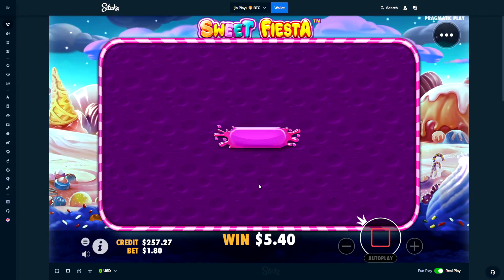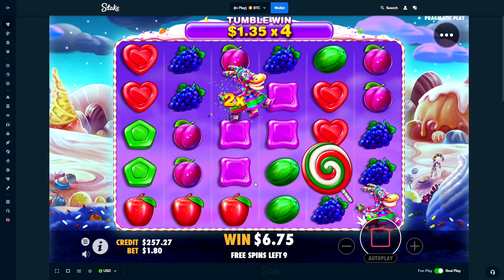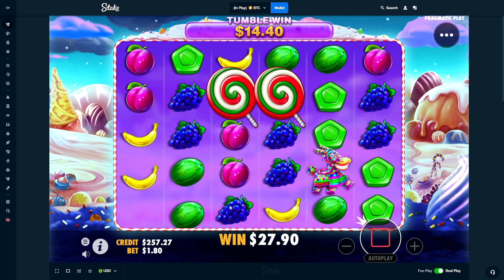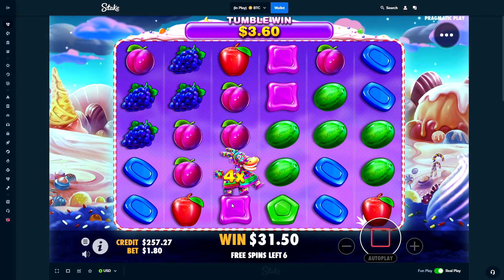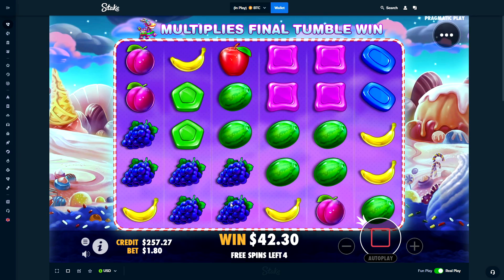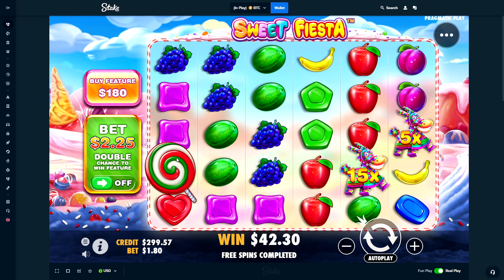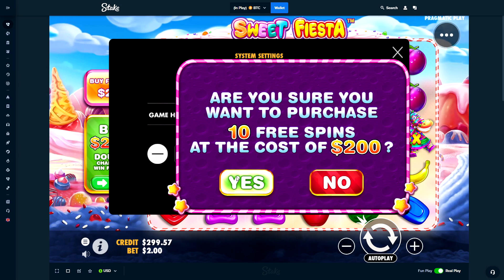Come on Sweet Fiesta, just give us like a 500x or something — I'll be happy with a 500x. Greens — board was looking good. No! I'm just going to send the $200 honestly.